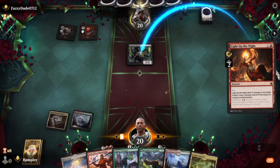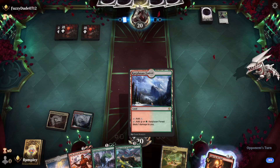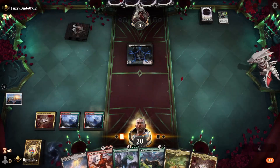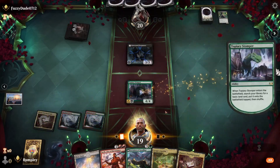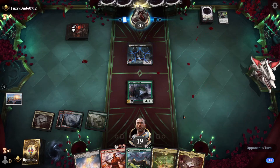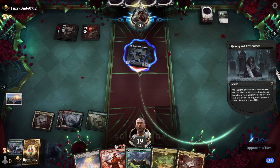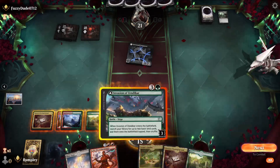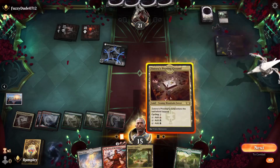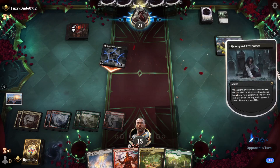Kill this. Opponent plays a Trespasser — okay, that's fine. It ate my card? Interesting — not exactly what I was expecting. Get a Forest, we start taking damage. Getting a mountain gives us the option for Koth damage next turn but I don't think we're going to do that. They have an edict for our Stomper — interesting. I'm going to cycle that out of our yard. They stumbled on land, and now we're going Forest Mountain. Play Proving Grounds and pass.